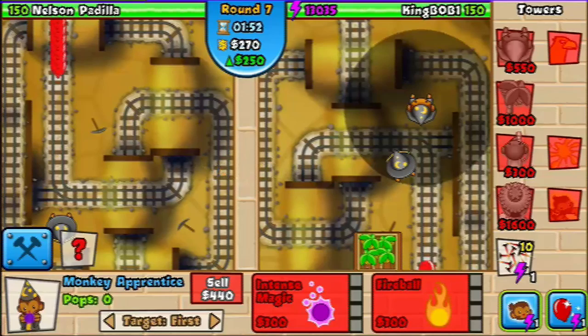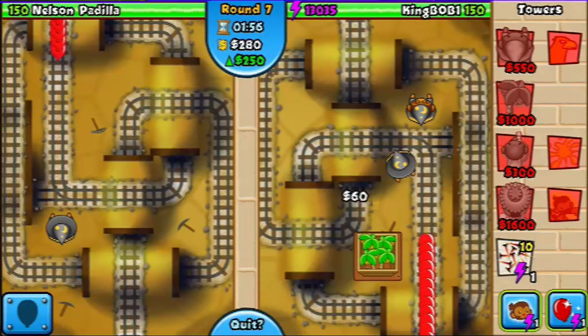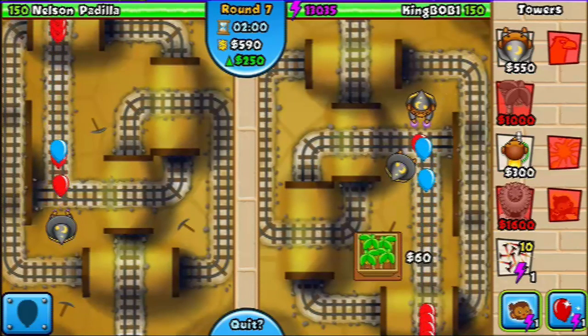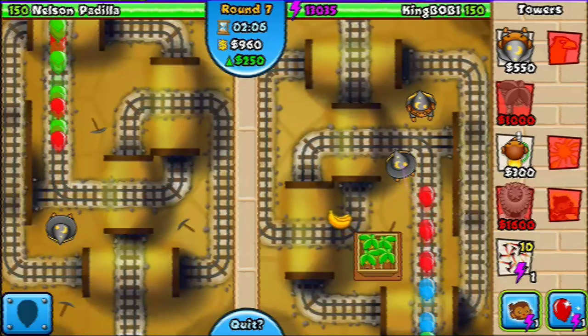Now you're going to do the same thing — on the left side you're going to want to upgrade to get the lightning bolt. So you want two monkeys with lightning bolts. As for the fire upgrade, they won't know you don't have it, so they most likely won't use lead balloons.